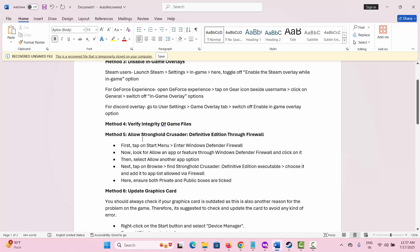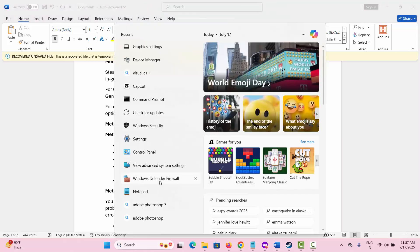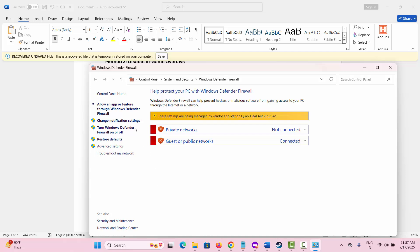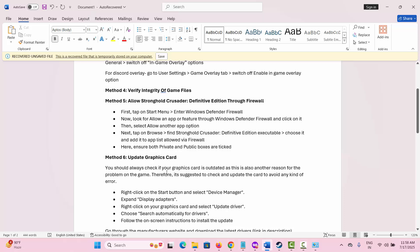The next method is to allow the game through the firewall. Go to the search option and search for 'Windows Defender Firewall'. Click on 'Allow an app or feature through Windows Defender Firewall'. Add the game and it will be added to the list. Make sure that both Private and Public boxes are ticked, then check if the issue is resolved.